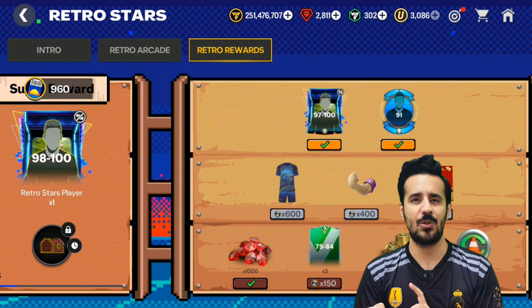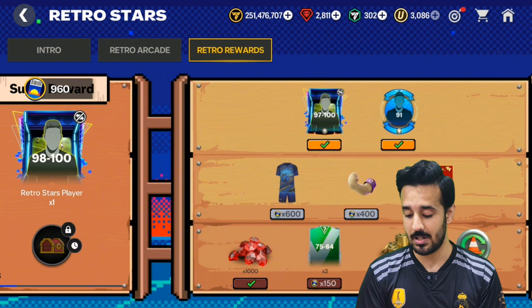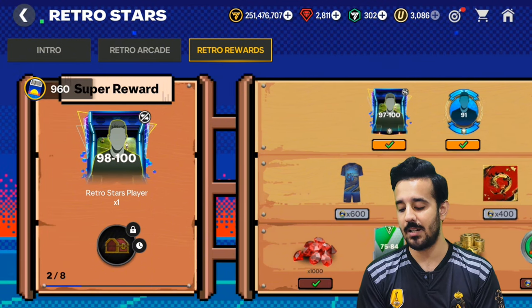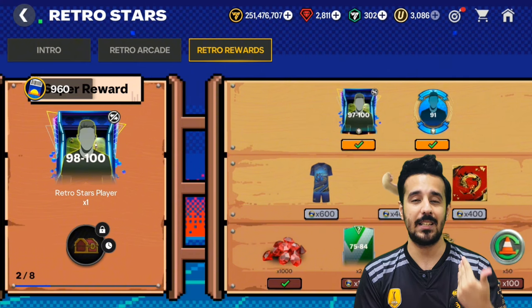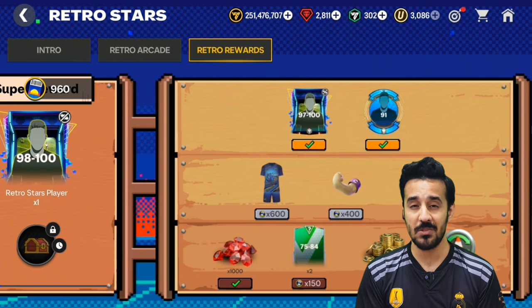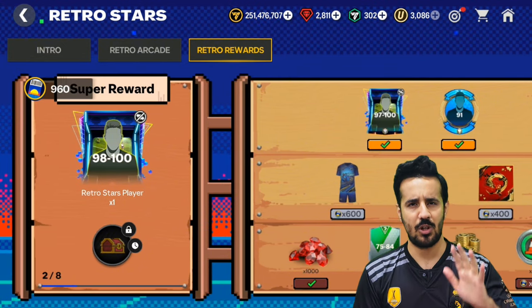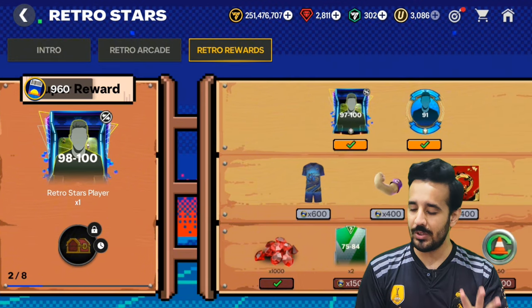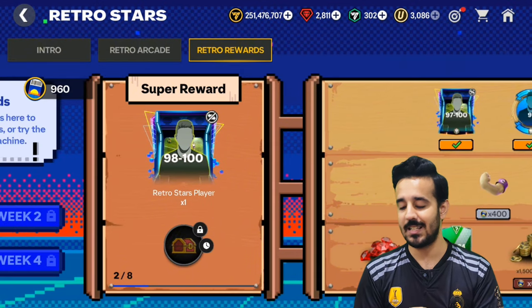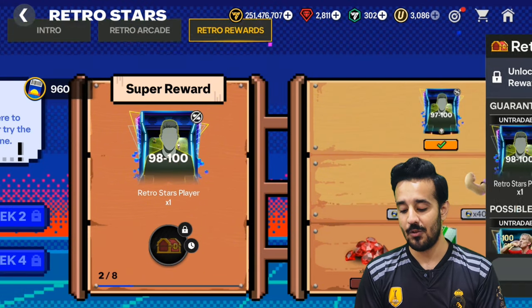Not only that — weekly we will get this 97 to 100 rated pack, and if we are lucky we can pack up to a 100 rated card. In this example, you only got a 97. There is also speculation that we will not get this pack every week; probably in the next week the premium rewards will be different, like some gems or coins instead. But since this event runs for five weeks, in at least two weeks this 97 to 100 OVR pack will be available, so we can get at least two 97 to 100 rated cards from here.